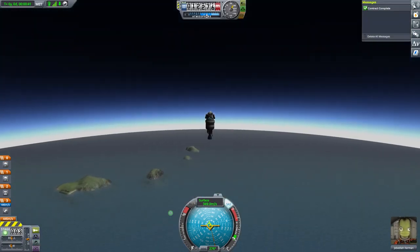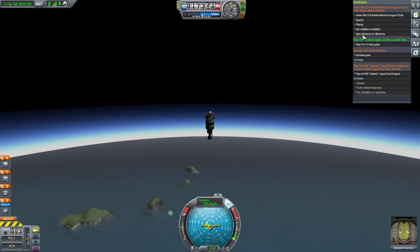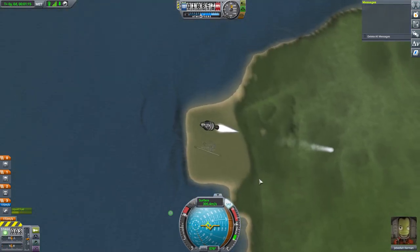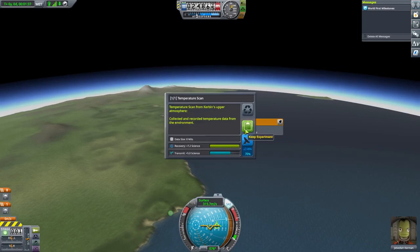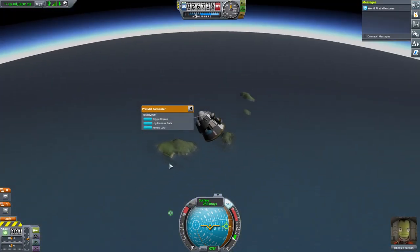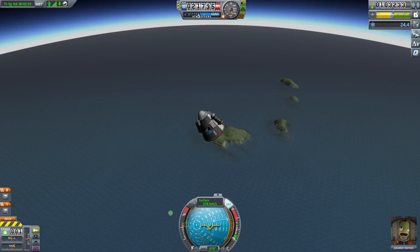I managed to trigger the decoupler contract. For the drogue chutes I need to be between 4,000 and 9,000 metres at 50 to 180 metres per second — I'm too high up now to deploy them usefully. I've got this liquid engine, so let me use it to fly sideways and come down in the water. Upper atmosphere reading — cool, that's been pretty good for the science. I've got to a sufficiently new place that I've picked up quite a lot of new readings.